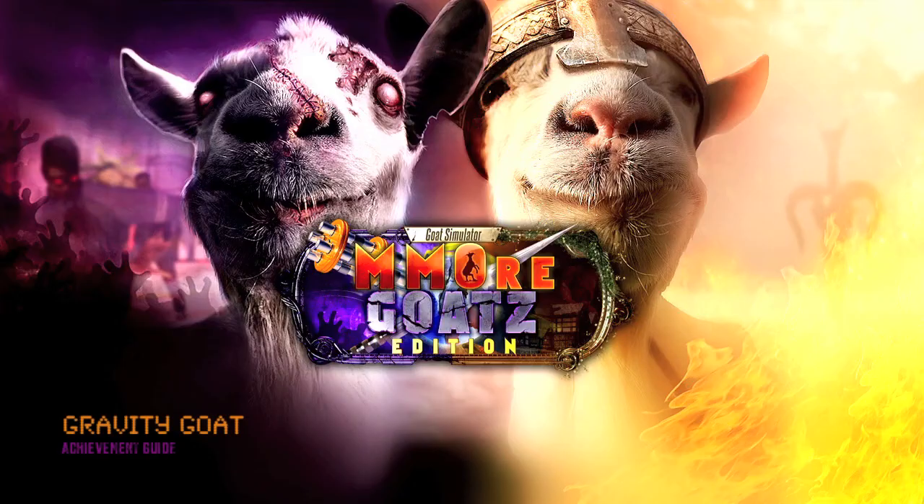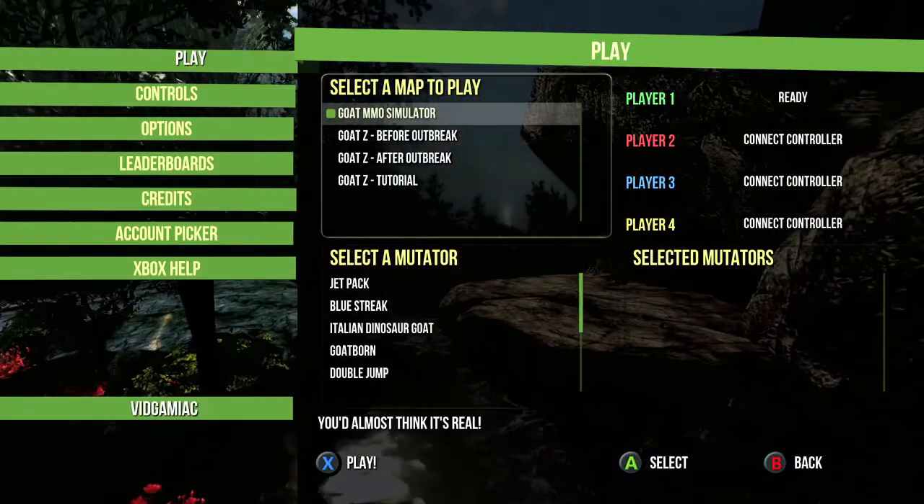Hey everybody, it's John here from VideoGimiac.com. Here we are today back in Goat Simulator, more Goat Sedition, grabbing the Gravity Goat Achievement, which is to unlock the Anti-Gravity Goat Mutator.